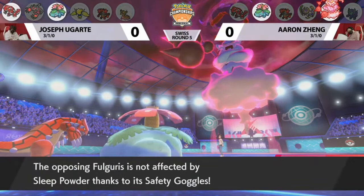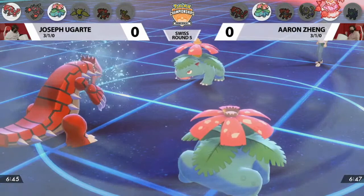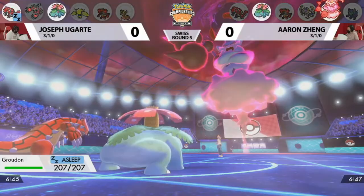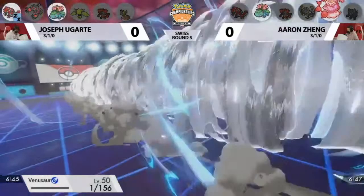Joe is going to go for the Sleep Powder, but it's going to be Safety Goggles on Thundurus — so it's not going to be doing anything against those Safety Goggles. And a Sleep Powder in return hits Groudon, who has no Goggles — it's going right to sleep. This is going to allow Max Airstream to come out from Aaron.